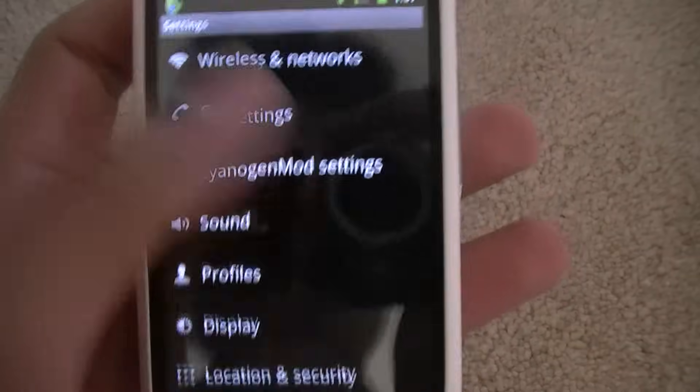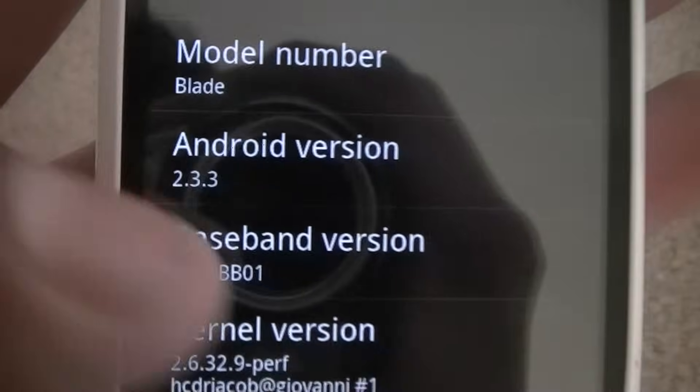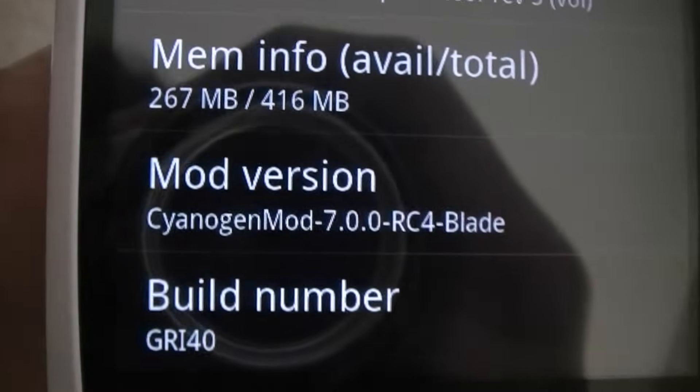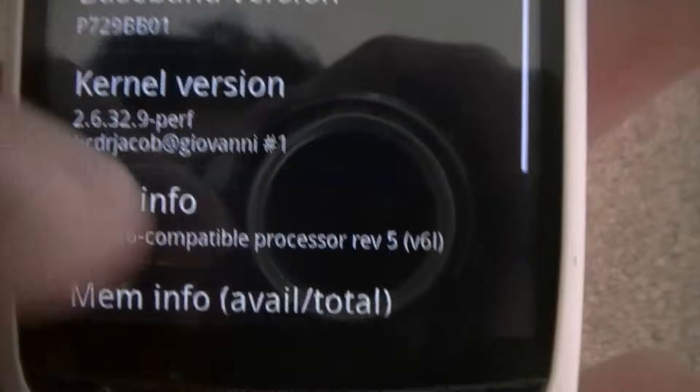One thing you can do in this CyanogenMod — I'll just show you. So you can see it's 2.3.3. That kernel is an overclockable kernel, you'll get it when you download that one. RC4. There's a stable mod out, but I recommend this one because it's better — you can tweak more stuff.